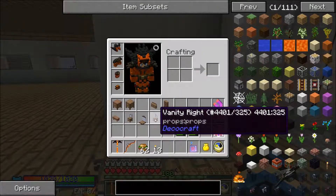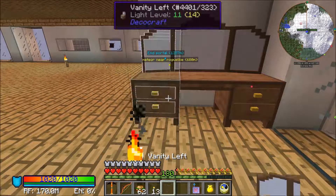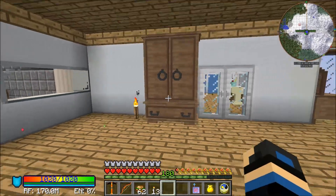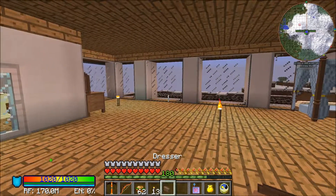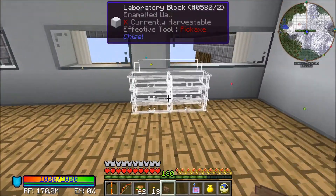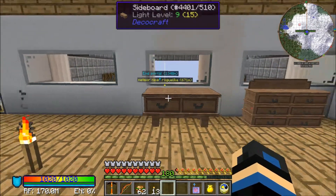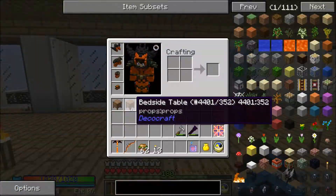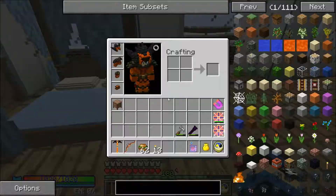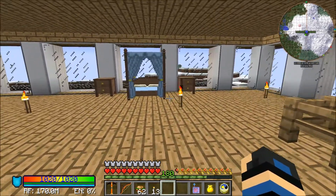Stick that over there. Wardrobe here. Dresser — it's almost like a space was made for that. It's probably running into the bed hitbox though — yeah, that one's not gonna be able to go there. It's close.